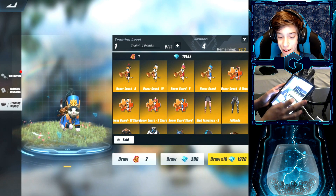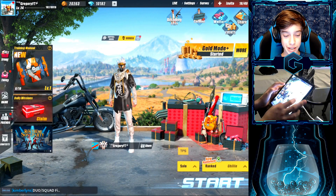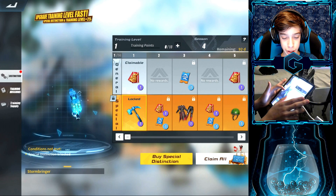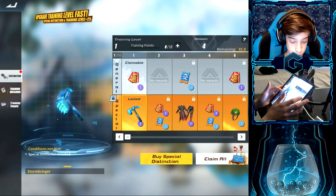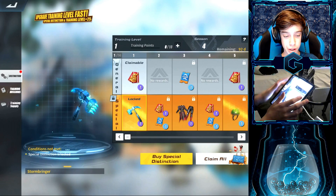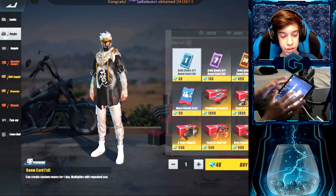Oh my god — the Honor Guard! I need to screenshot that. Oh, I didn't even look at this — the Storm Bringer. I literally missed this! That's actually really cool. I like it — I'd assume it's a skin for the chicken or the crowbar or something. They actually didn't even add anything to the looks tab — that's interesting.